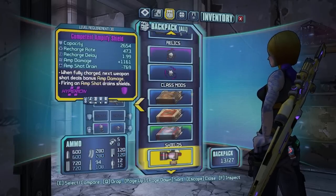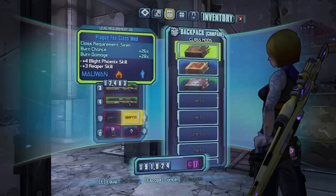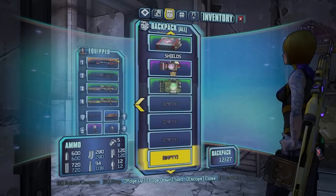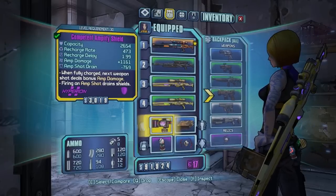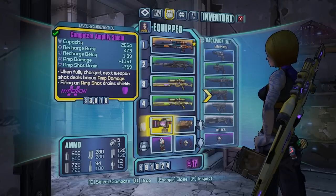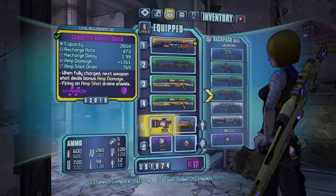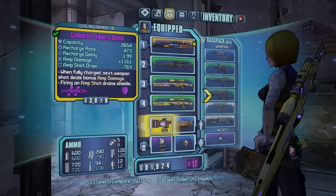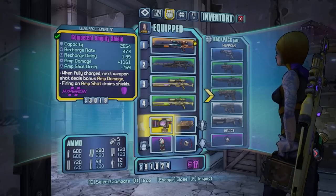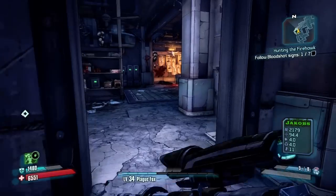You need a class mod that is going to give you a bonus to Reaper — I've got 4 in Blight Phoenix and 3 in Reaper with this one. And then you need an Amplify Shield. What this does is when you shoot a bullet out of any gun while you have a full shield, it's going to damage your shield by 769 and then amp your next shot by 1161. So you're taking a little bit of shield damage, but it's using that to charge up your shot by 1100 damage.